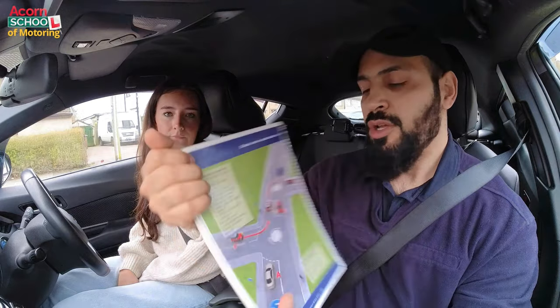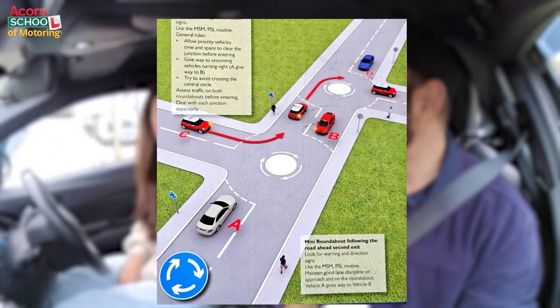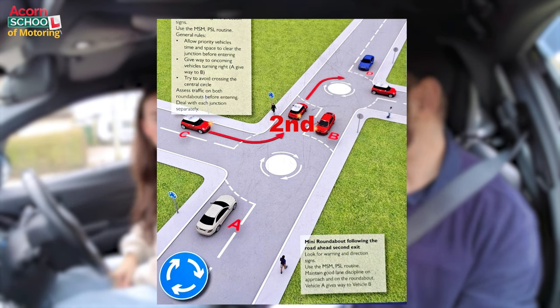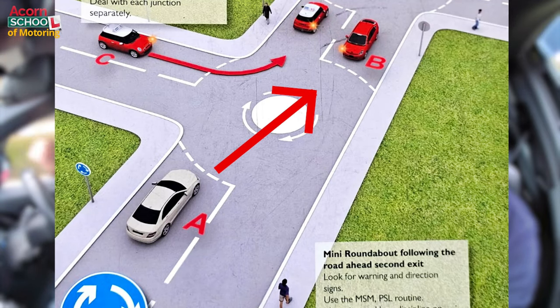We have got two pictures of roundabouts here. On this first bottom one, if you're driving the white car and you're going straight ahead, which exit are you taking? Second — because you have got a left-hand turn there. As you're approaching this bottom roundabout, there's no right road, so would that be classified as an open view or closed view roundabout? There's no right road, so you're looking there where the oncoming traffic is — that means it's open.